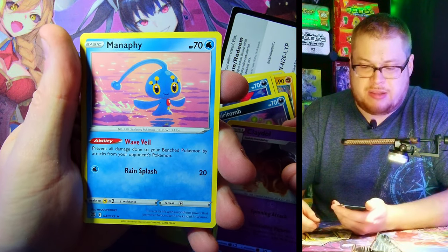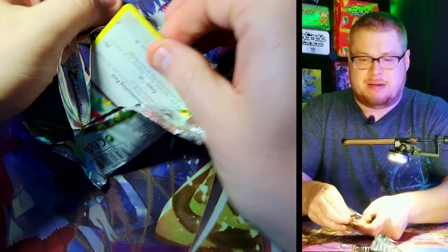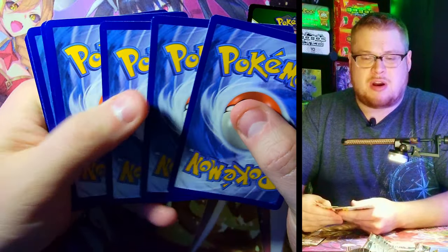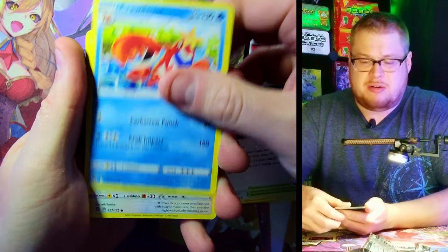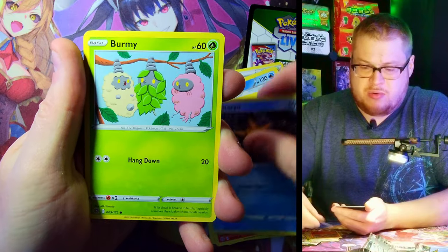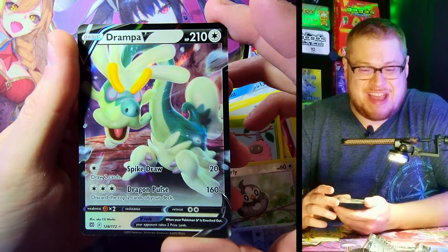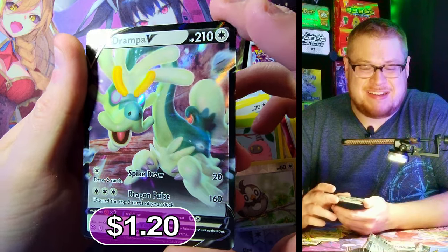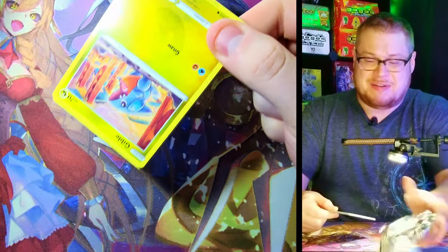Next one — come on, we're due for something. We did start off with a V-Max but it's time, let's get another good hit. Let's see our secret or a full art, something. We got Magmar, Staryu, Burmy, Starly reverse — and a Drampa V! Look at that goofball. Not too bad, I can dig it. Drampa's not my favorite Pokemon but it's a V card, we'll take it.